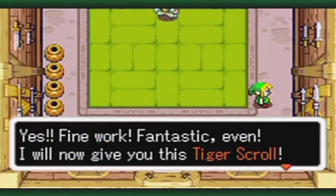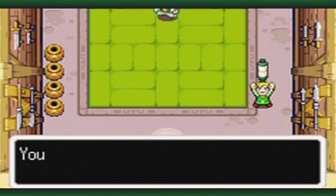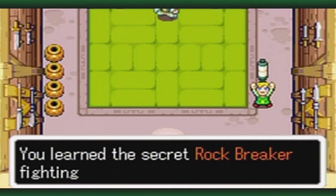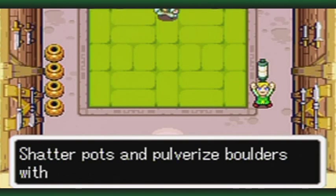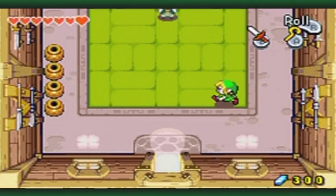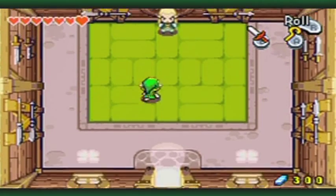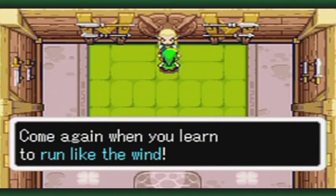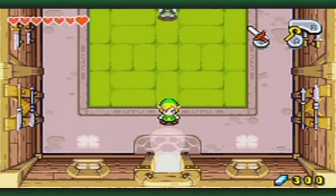No need to worry about them anymore! Fine work! Fantastic even! I will now give you this tiger scroll! If you ever forget this technique, you can review it with this scroll! And I learned the secret Rock Breaker fighting technique! I'm not really sure how anyone could not understand that technique, because you kind of have to be using the sword up to this point in the game. Anyway, let's see what else he has to say! Come again when you learn to run like the wind! And yes, I will! He's hinting at another item!